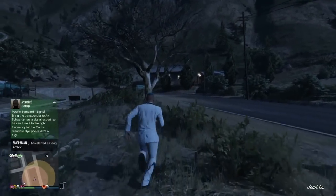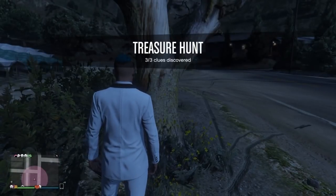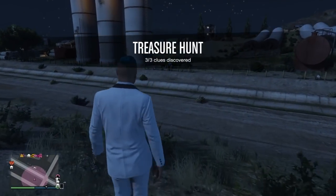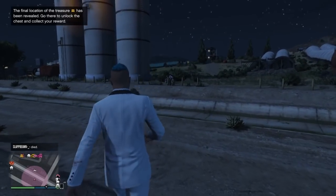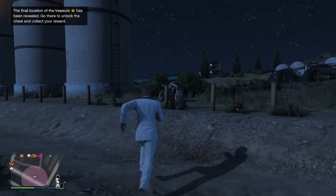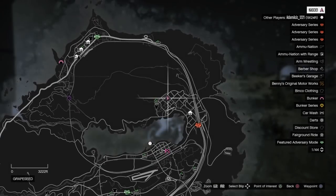The third clue is over here in the middle of the field. I see a lone tree, I run up to it, and there's a box on the floor. I inspect it and it's a revolver case — which is empty. But that's all three clues collected. Then I get a message pop up in the corner of my screen telling me the treasure has been revealed, and if you go onto your map it actually shows you the treasure chest location.